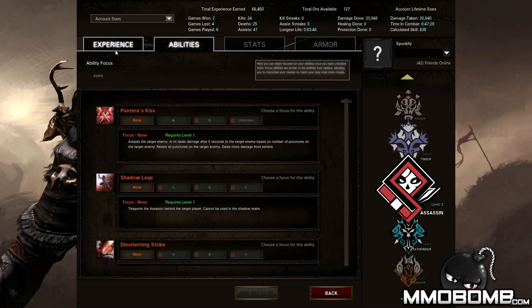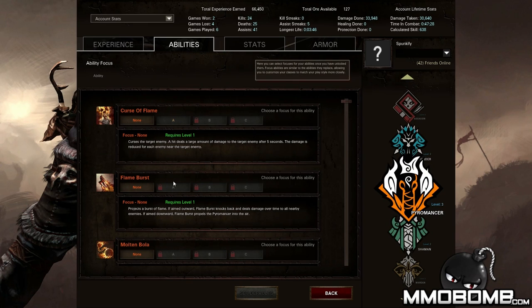For the Pyromancer, if I focus here, I can curse the target enemy — a hit deals a large amount of damage to the target after five seconds, but the damage is reduced for each nearby enemy. The A version of this does less damage at the end of the curse, and each nearby enemy has a smaller effect on reducing the damage. So while it does less damage at the end, it also doesn't mitigate as much damage depending on how many people are around. Whether or not you would choose one version of the ability over the other isn't necessarily based on which is more powerful, but does it fit your style of play?